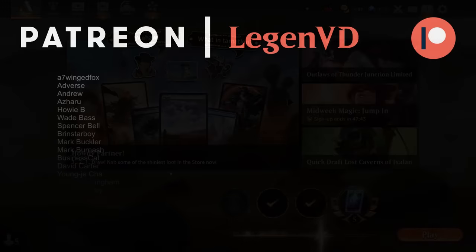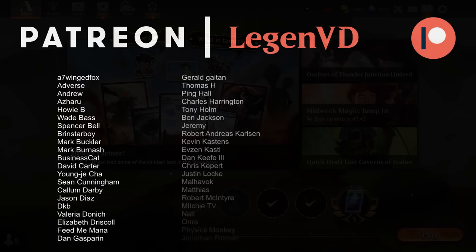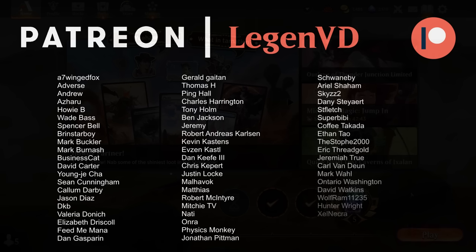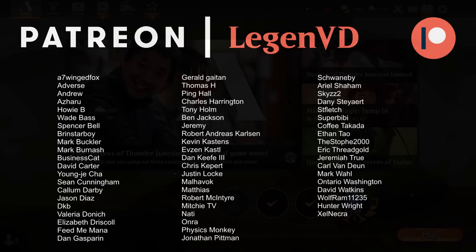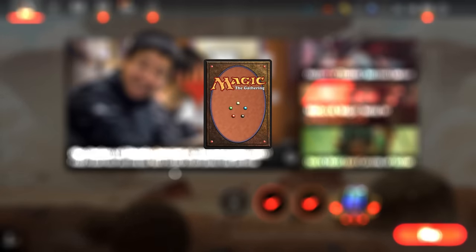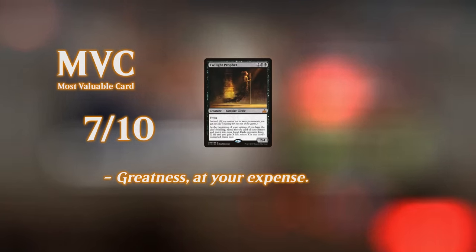So we got to see additional upkeep steps with Obika again. It's not the most powerful commander out there since it's a four-drop that needs to survive and hit the opponent before doing anything, and then you also need the right upkeep cards to go with it. Not the most powerful card, but a lot of fun when it works — and especially in multiplayer games it'll be easier to enable. That's going to do it for today's gameplay. I want to thank you for watching, hope you enjoyed, and as always have a nice day.